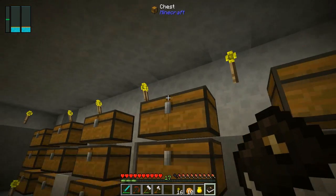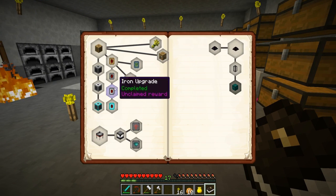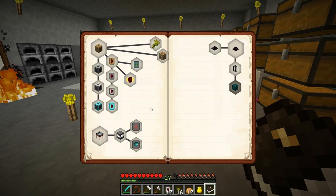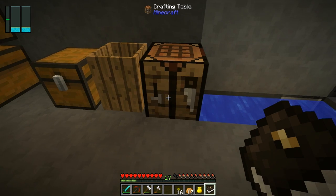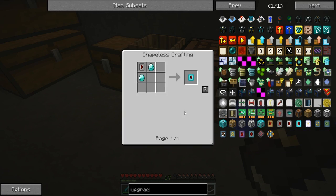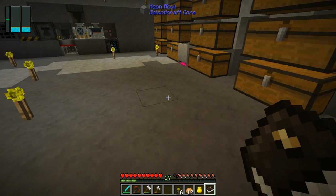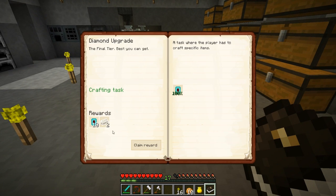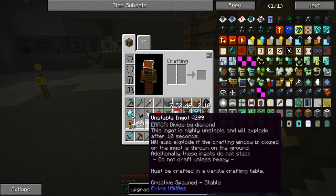That gives us the iron upgrade - and last will be the diamond upgrade, which only costs two diamonds, not bad at all. We take one of these, apply the recipe, and there we go. Claiming this one gives us 10 diamond upgrades plus two stable unstable ingots - stable, yay!